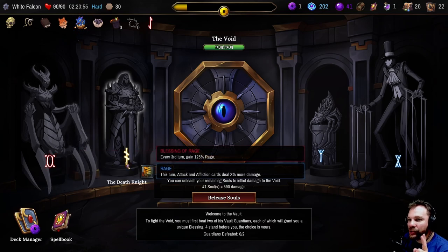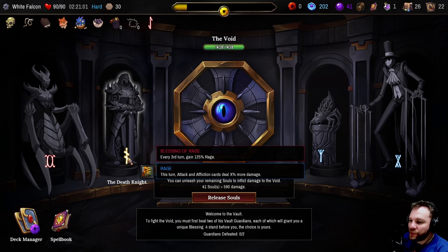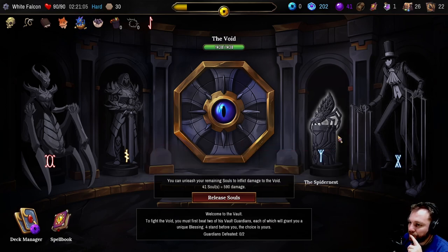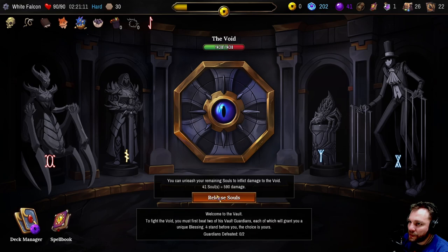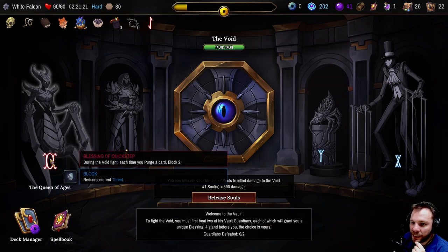Now we can only set two of these I think. Having 125... I think 75 - oh that's on turn six onwards. What if we don't release the souls? That's doing a lot of damage. Alright, let's gain a little bit of block each turn.